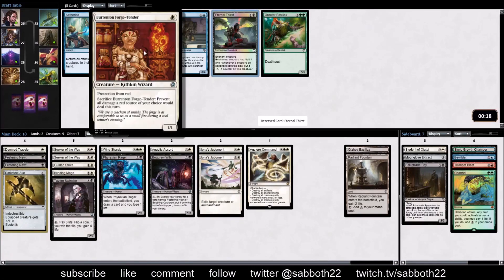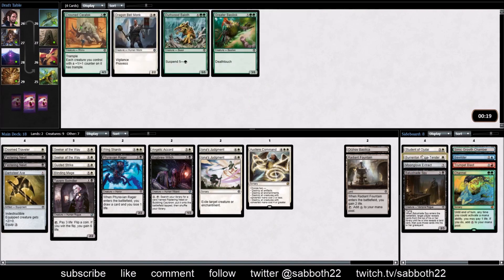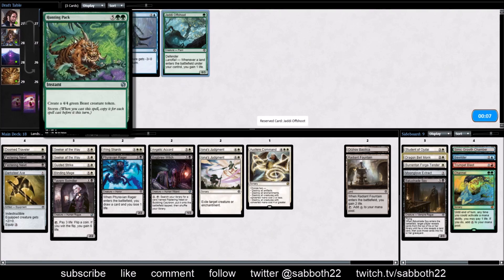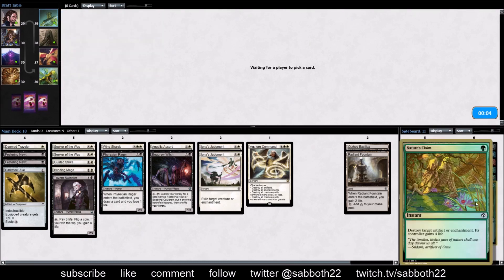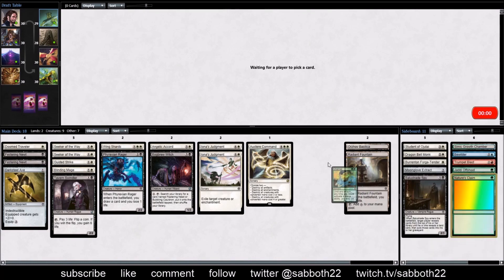Here's our Forge Tender and Eternal Thirst. I'll take the Forge Tender because it is just that good against a red deck - protection from red, they just can't kill it. Hunting Pack is playable. Jotty Offshoot is also good. You pretty much want to get two beasts out of the Hunting Pack, but sometimes you're getting a bunch more for seven mana instant. This Channel is tempting if we can find a way to bring it in.